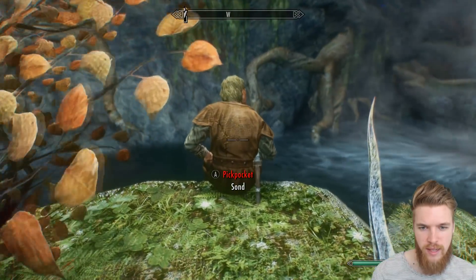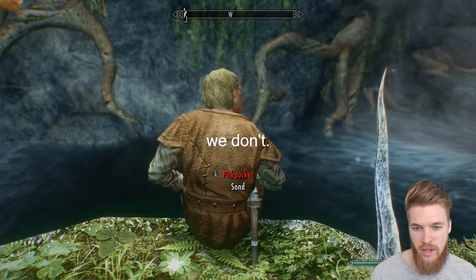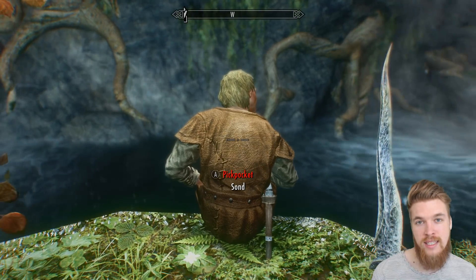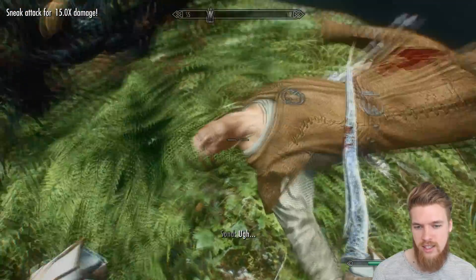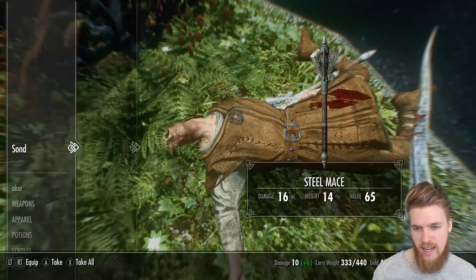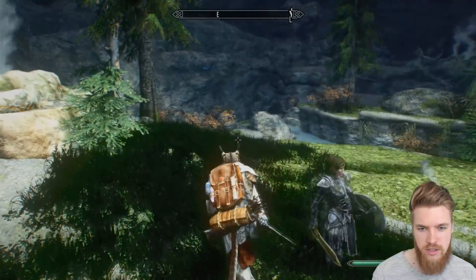Nettlebane does 6 base damage, but does 10 because we have a one-handed skill of 100. And if we do a sneak attack it'll do times 15, so that's 150 damage. So it is pretty good as a sneak attack weapon, but you don't have to use it as that.